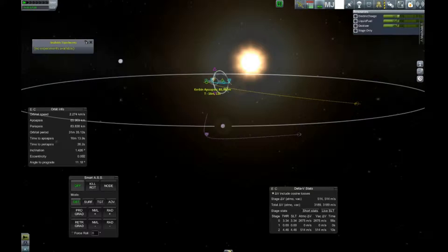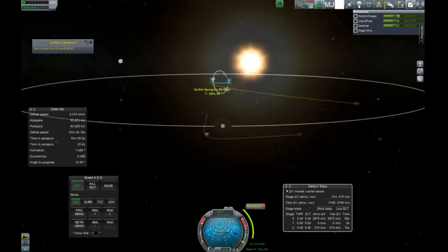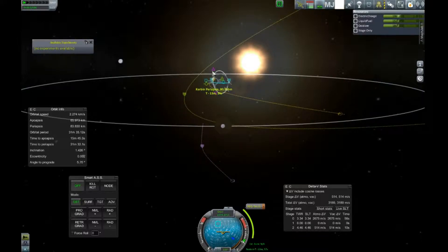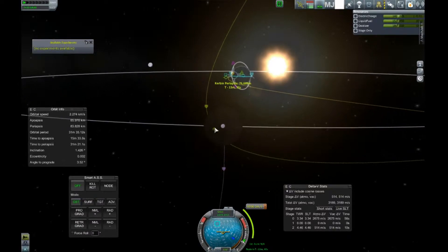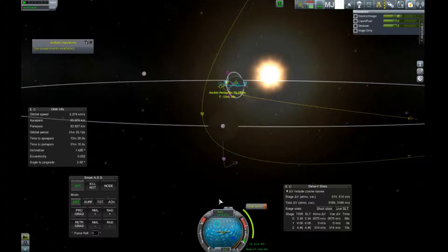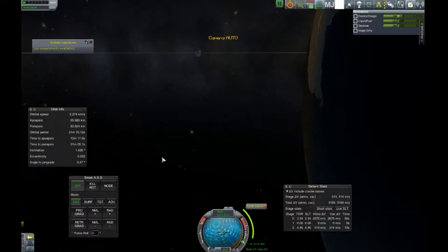Our maneuver node is in 13 minutes — that's good, we have some extra time. It's going to require about 900 delta-V and we have way more than that, so we are going to be good. That brings us into a pretty polar orbit — that's pretty damn good right there. We're just going to leave it there. It's going to cost us a little over a thousand delta-V, but I like it — that sets us up for a really good maneuver. Our maneuver is locked in. One great thing about MechJeb having Smartass: we can say lock to the node and that will point us in the right direction. So we don't have to manually figure that out.